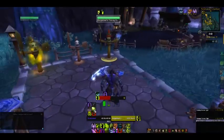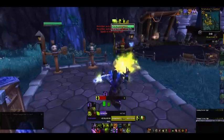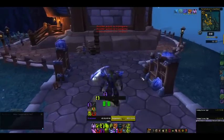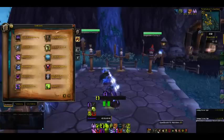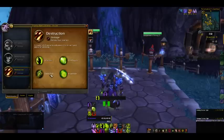Your Conflagrate stacks should always be used on Incinerates. Your main primary Ember generation spell is going to be Incinerate. Incinerate is just a basic spell — deals fire damage and generates Burning Embers.